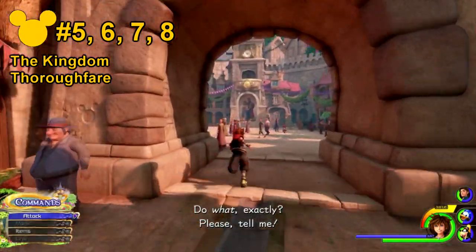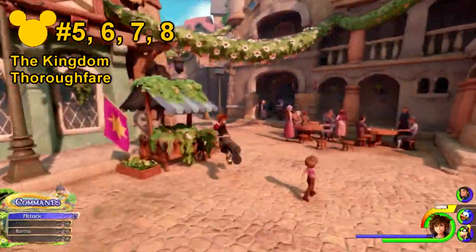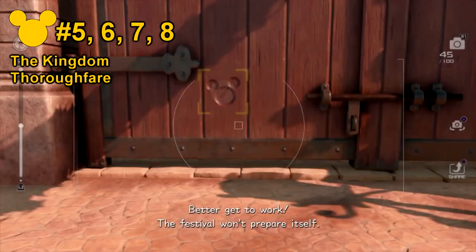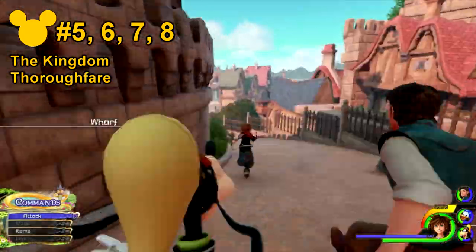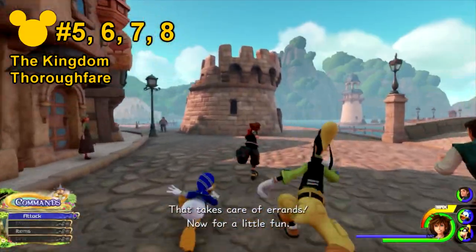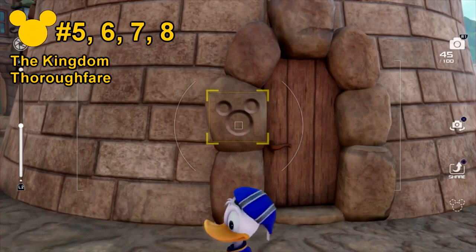Number 6: if you go through the archway and head to the left hand side, you'll see the big wooden doors — the Lucky Emblem is actually on the door. For number 7, keep going left until you see a short tower in the distance. Go on the right hand side of it until you reach the doorway, and on the frame will be the Lucky Emblem.